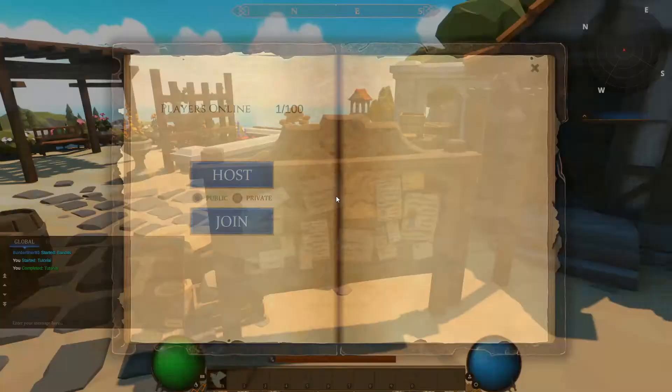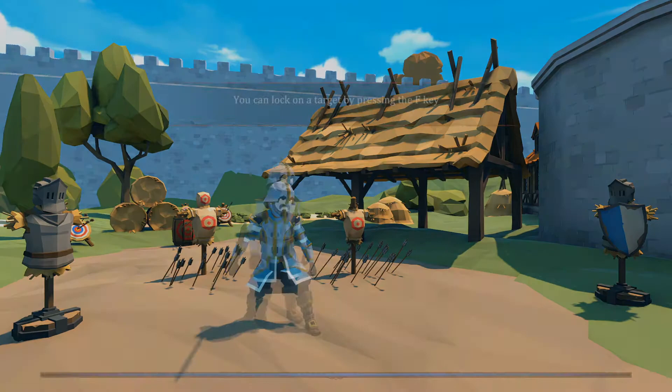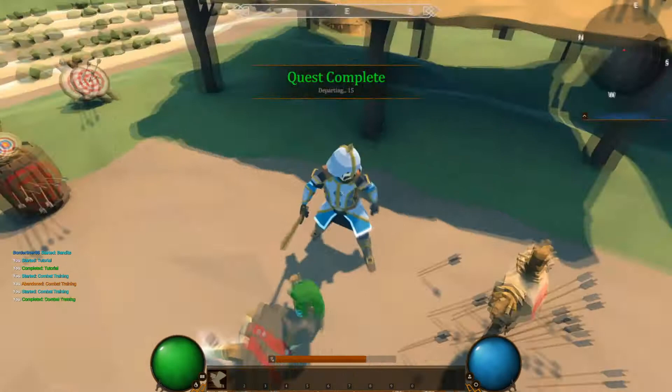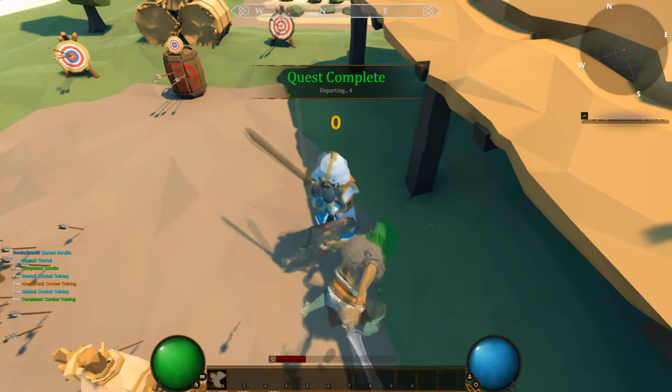Starting up with some pretty simple tutorials here: assigning the skill, visiting the storage chests, and checking the quest board. For the first tutorial battle, you can lock on to the target by pressing F, which creates a little X on the character you are locking on. You can guard by holding mouse two, dodge by pressing Q - nice little dodge roll - and the quest is complete.